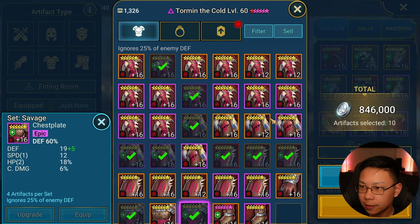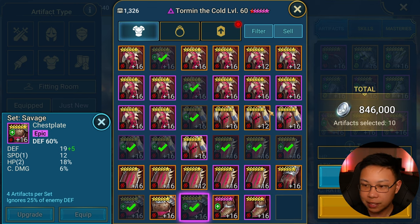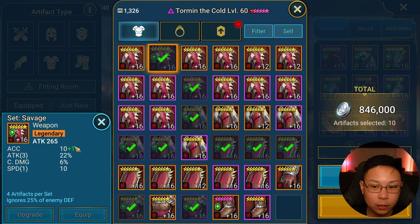I ended up with 10 pieces of passable or decent gear. We'll look through all of them to see if they're actually good. There was nothing like 'oh my god, this is a really good piece I'm going to throw on Rotos or Taurus.' I'd say this is a great piece — we got accuracy, which I don't care about for Savage, but we did get triple attack with crit damage and speed.